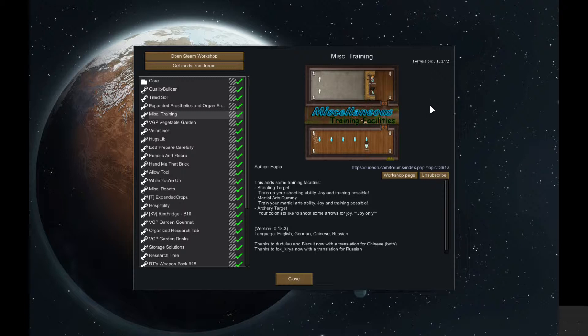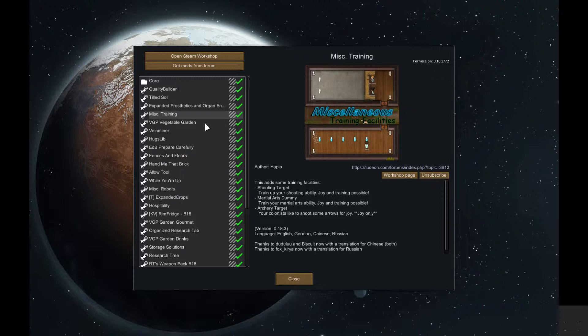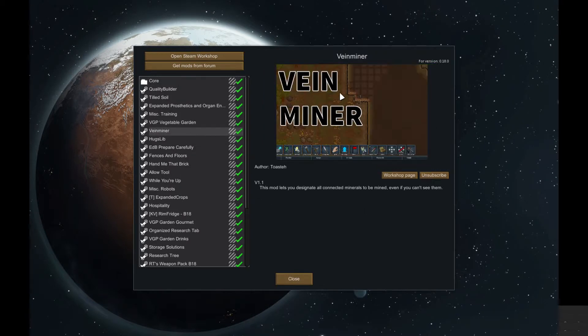Miscellaneous Training, so just shooting practice and fighting, that kind of thing. I love the Vegetable Garden mod, gives you so many more things to grow and work with, which is excellent. Vein Miner just makes it so much easier — one click and you select all of that particular item, so all the steel in that mountain attached to the front bit will be mined. Very, very useful.